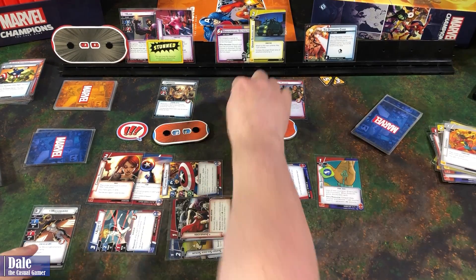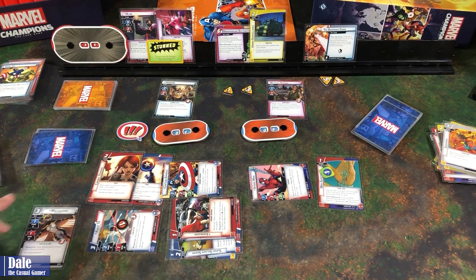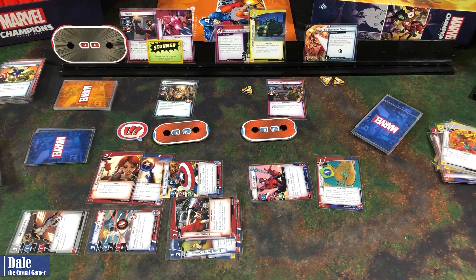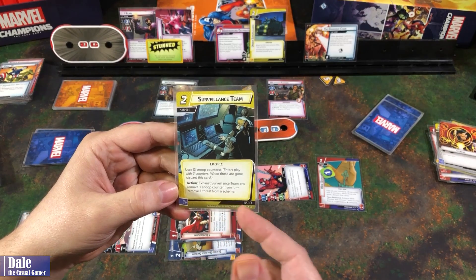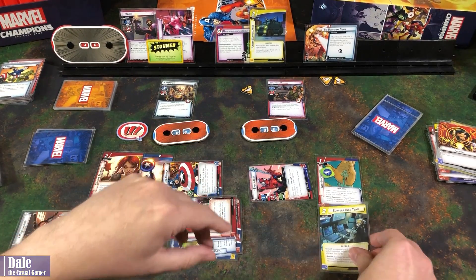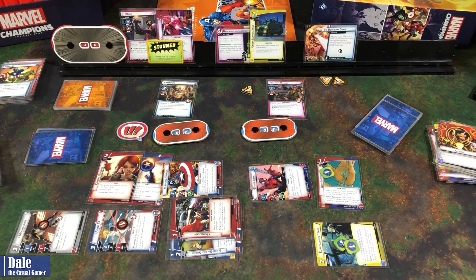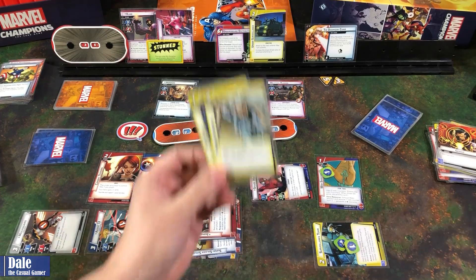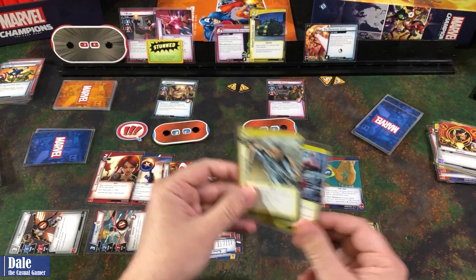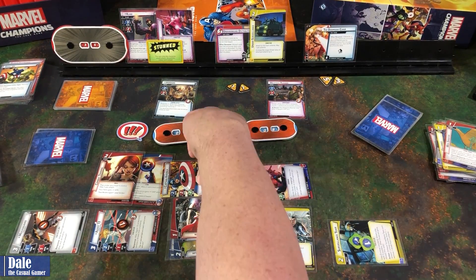We use Agent 13 to thwart for two and Mockingbird for one. We bring in a Surveillance Team with Genius — three counters on it; exhaust to remove a counter and remove one threat from a scheme. Three counters come on, we use it to take the scheme down to two. Then we use a Web Shooter to bring in Heroic Intuition along with another resource. That's all we can do.